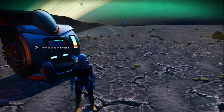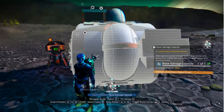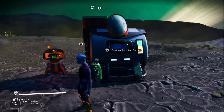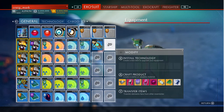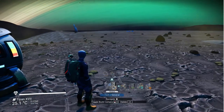Just a quick video to explain the base item cache, which is a thing you can build for your base. There's absolutely nothing in it at the moment, which is why it's saying inventory full — I don't have a full inventory at all, there's just nothing in it.